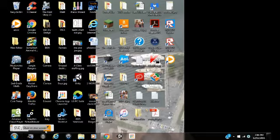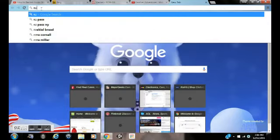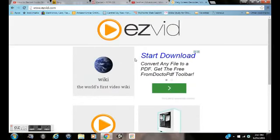Hello, and today I'm going to be showing you how to make Minecraft videos for free. What you want to do is open up Google and type in 'Easy Red' — so E-Z-V-I-D, Easy Red. Basically what Ezvid is, it's something that allows you to record footage on your computer for free.